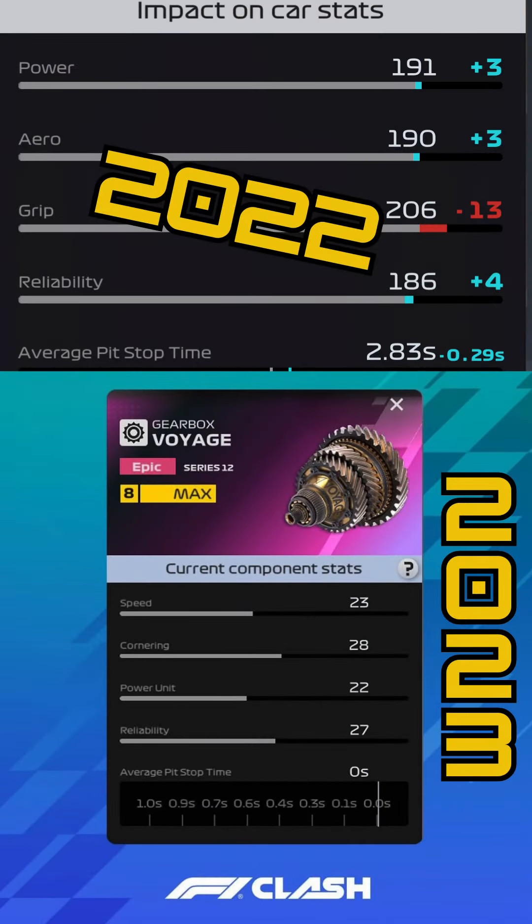We can then see what appears to be a Flux replacement — quite consistent stats across the board, not far off the consistent stats on the 2022 Flux as well. Interestingly, there's no pit time at the bottom, which is notable since pit time was visible on the previous part. It'll be interesting to see what that does at max level, with cornering, power unit, reliability, and speed all coming into factor.